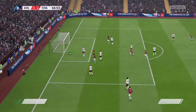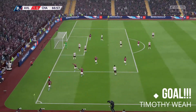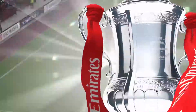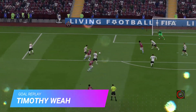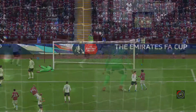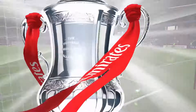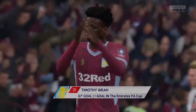Ball into Smithrow, he cuts back inside, knocks it onto Weyer and Weyer scores for Villa - great goal at the near post as Smithrow opened up some space and knocked it down the channel. Great little through ball from Smithrow and Weyer just hits it first time with his left peg - the keeper can't get to it. It's his first goal in the FA Cup for Timothy Weyer.